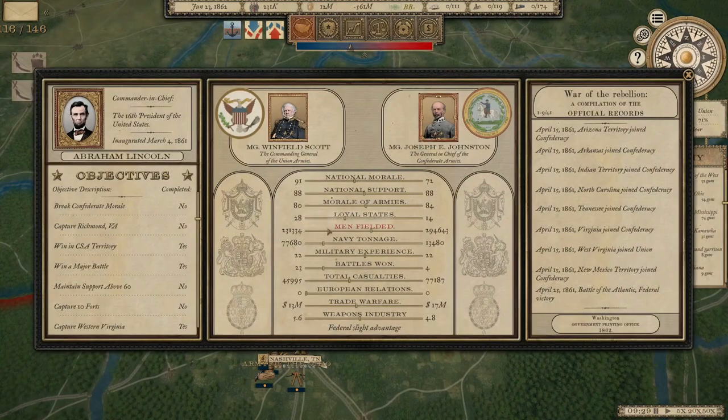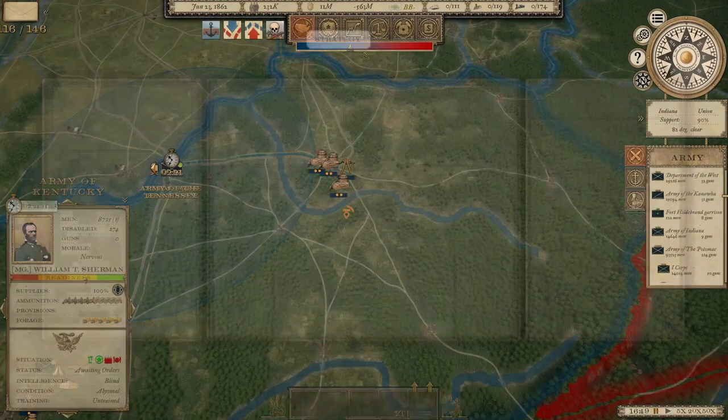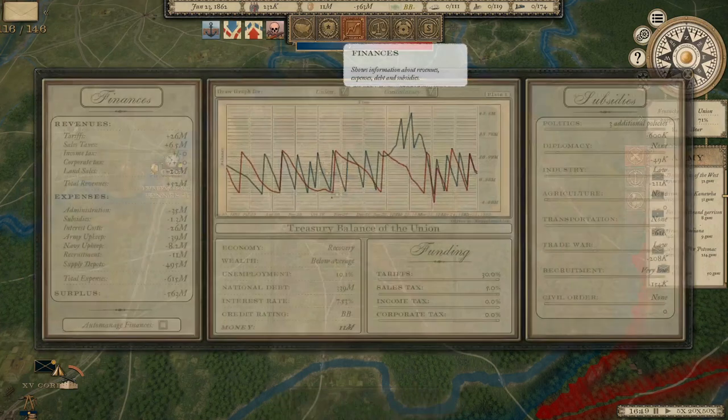The Confederates are up to 294,000 men in the field; we're at just 231,000. I've restructured the armies in the West and I'm creating a new Army of Kentucky, which will have the job of moving into eastern Tennessee and threatening Knoxville specifically from eastern Kentucky. That's going to be under the command of William Tecumseh Sherman. I want to add more units eventually, but we're completely out of manpower right now, so we've got to wait until the Enrollment Act passes.